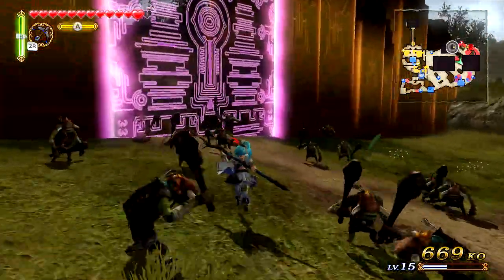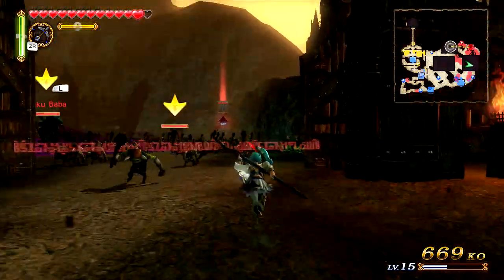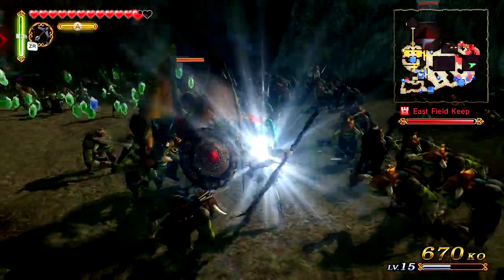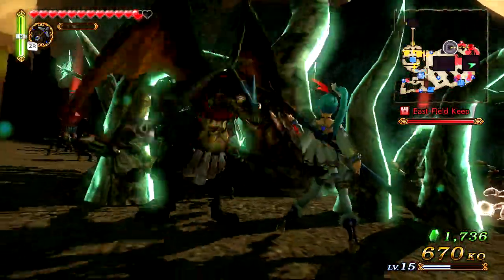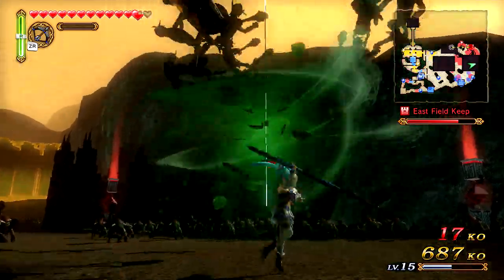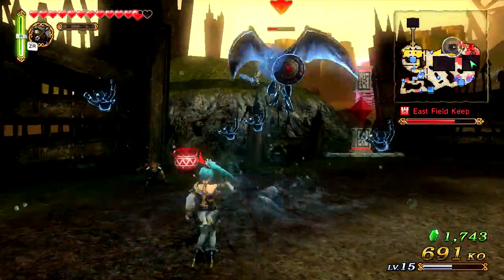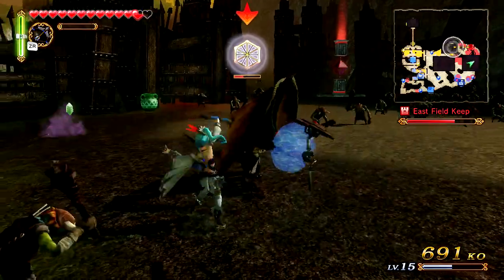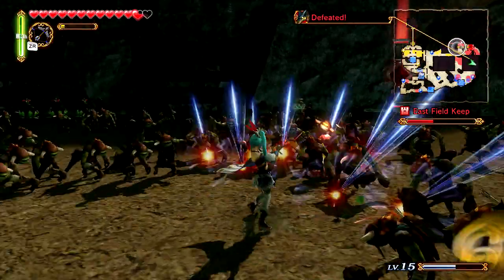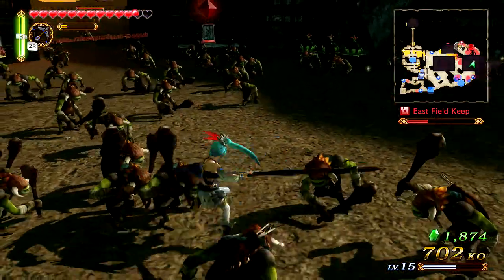I'm pretty sure here takes us to where that gate would lock this off, but now it's open — so we can actually pick it up. Let's go ahead and kill all the enemies here and we'll be able to pick up the piece of heart. But the heart container is actually something we can't get yet until we get a certain item — it's kind of like the skulltula that was in Death Mountain. I'm going to have to come back later on.